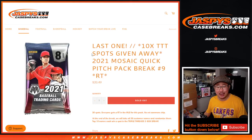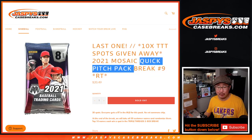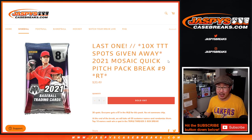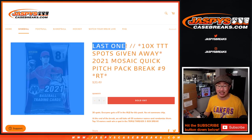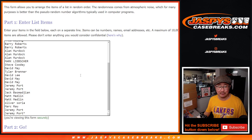Hi everyone, Joe for Jaspi's CaseBreaks.com. Happy Wednesday. Coming at you with 2021 Panini Mosaic Baseball Quick Pitch, random team break number nine. It's just a one-pack break, and this is the last filler we got to do to unlock that triple threads baseball coming up in the next video.